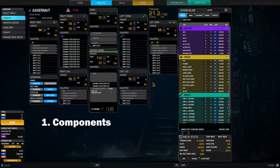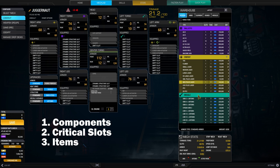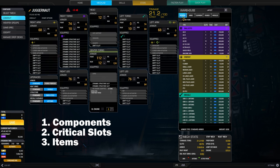Each component has a number of critical slots in which you can store equipment. The left torso has 12 critical slots, as does the left arm, the right torso, the right arm, and the center torso. The head and the feet only have 6 critical slots. An item is everything you can equip — every weapon, every electronics, double heat sinks, ammunition, everything you can stuff into your battle mech, even the engine, but the engine is a special case I'll talk about in a second.